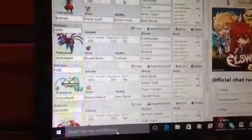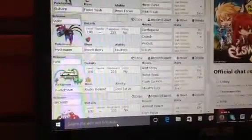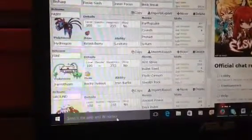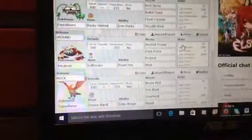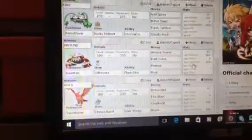My Ferrothorn — I could have brought a Delibird but it's set to go for the Iron Barbs obviously, with Power Whip, Leech Seed, Stealth Rock, Max HP, Max Defense, 4 Attack, and Plus Defense Minus Speed. And my Heatran with Leftovers, Flash Fire, Inferno Power, Dark Pulse, Protect, and Roar. Max HP, Max Defense, 4 Attack, Defense Special.